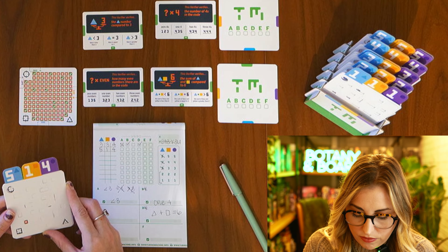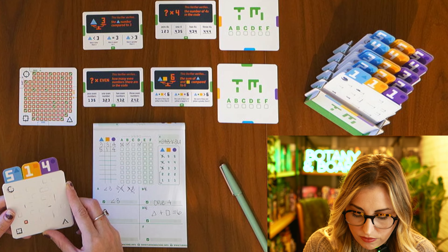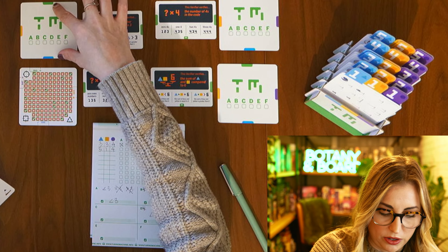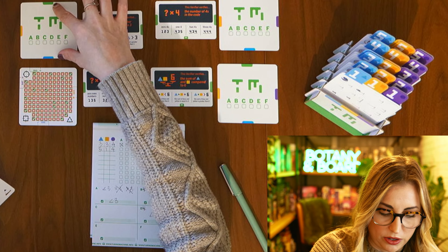Our verifiers for this puzzle are: blue compared to three, the number of fours in the code, how many even numbers are in the code, and the sum of blue and yellow compared to six. That last one is new — I haven't had that one in any of my first seven scenarios.